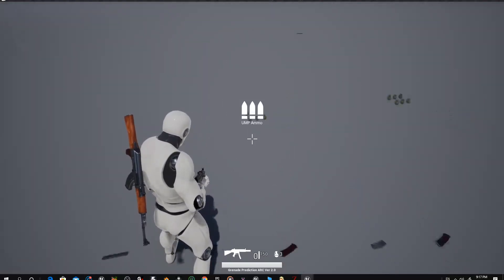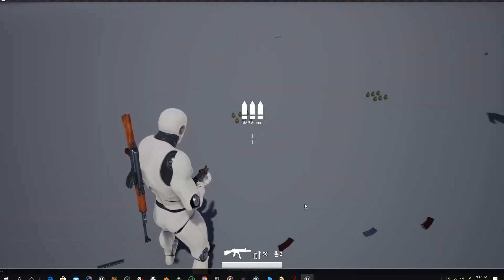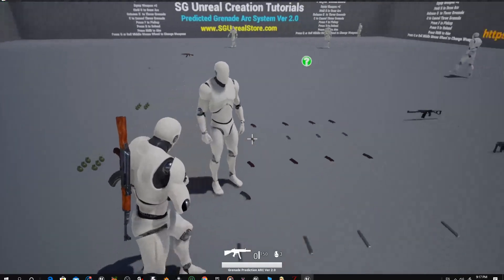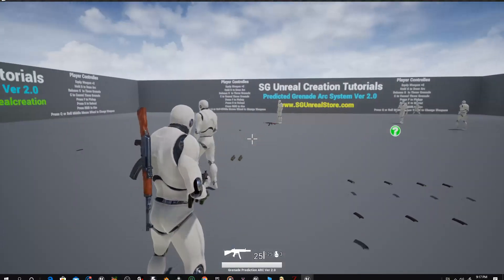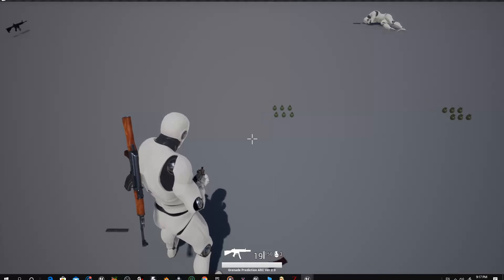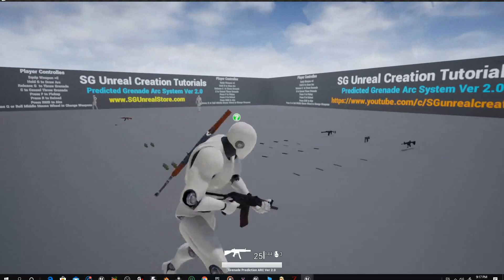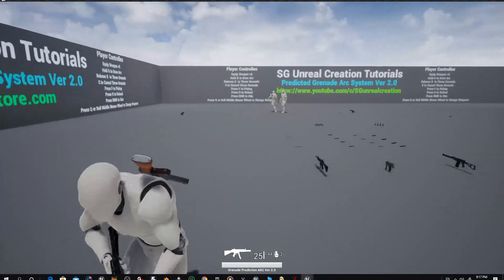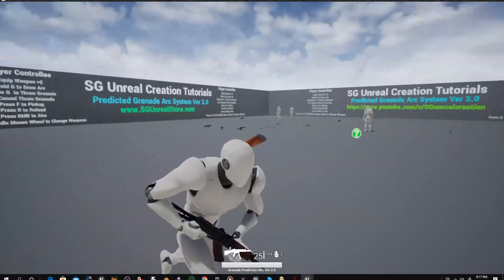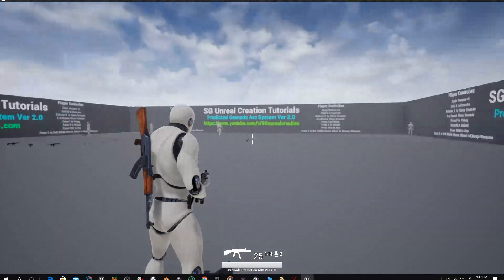The max ammo you can carry is 150 — you can't carry more than that. When you try to pick it up at max, it will show 'max ammo.' When you are below 150 then you can pick it up. You can also sprint in any direction.